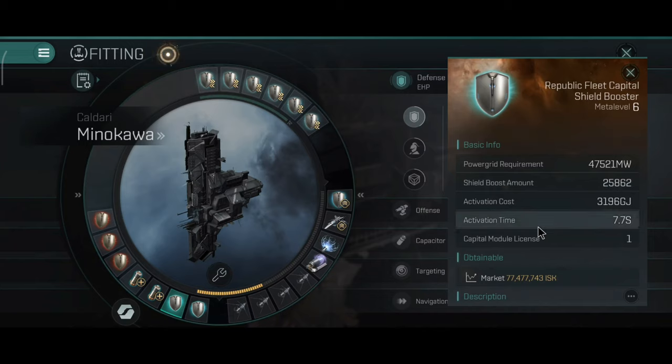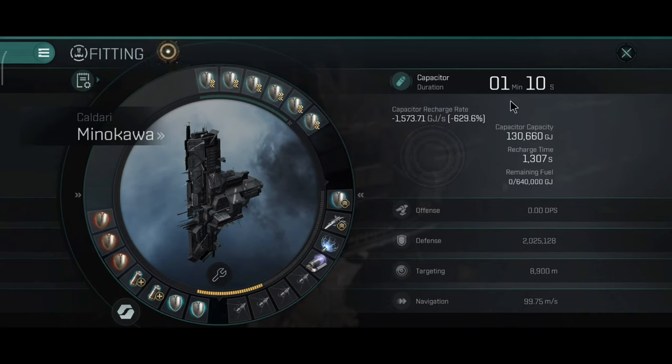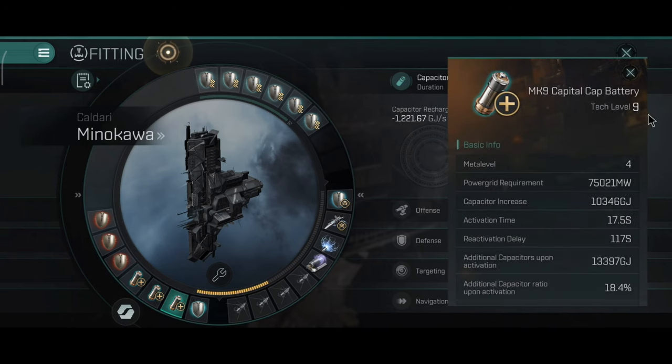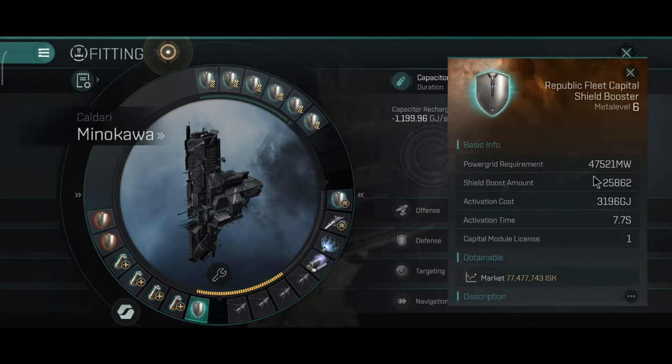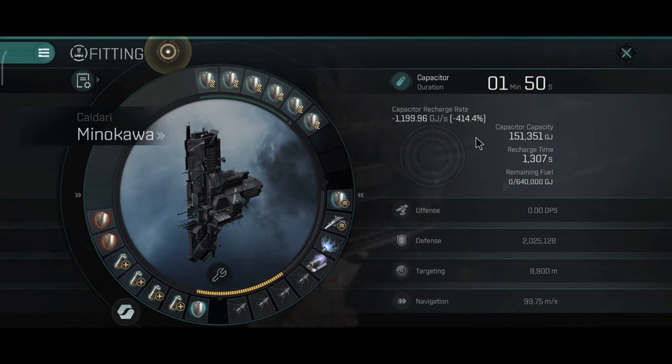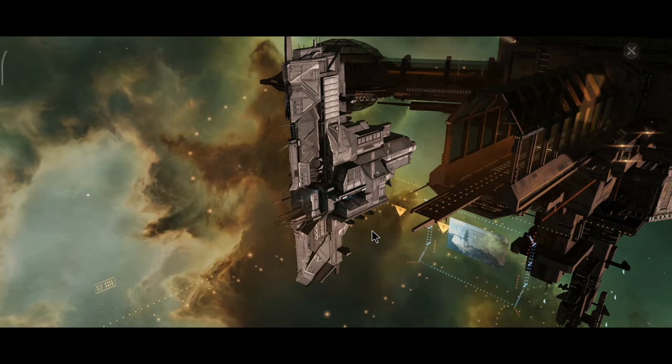The shield boosters boost 25,000 every 7.7 seconds and cost 2196 gigajoules per activation — quite a bit. Resistance values are 52, 65, 61, and 60% on the shield. The capacitor lasts one minute and 32 seconds, which is a significant difference compared to the Apostle which has around two minutes and 50 seconds with a similar build. Capacitor batteries will be very important on the Minokava since shield boosters and remote shield boosters eat a lot of capacitor and have a much faster activation time — 7.7 seconds versus 21 seconds on armor repairs.